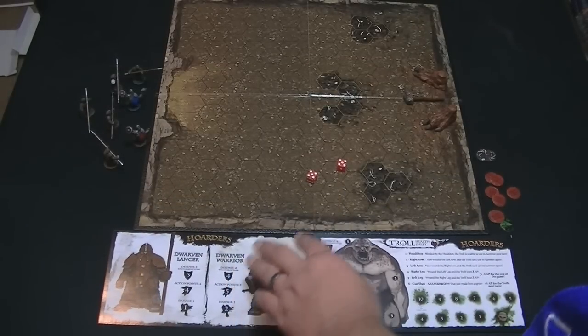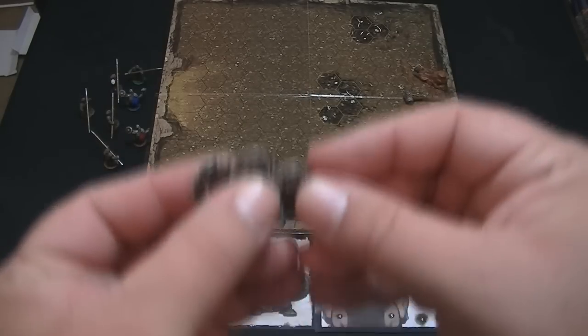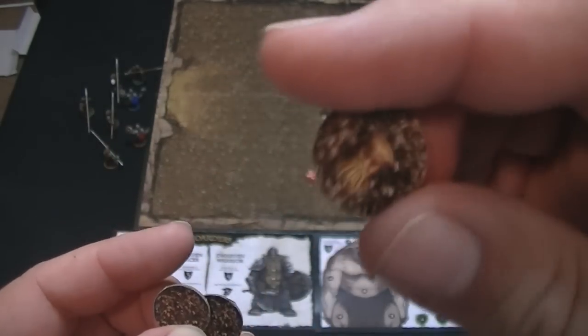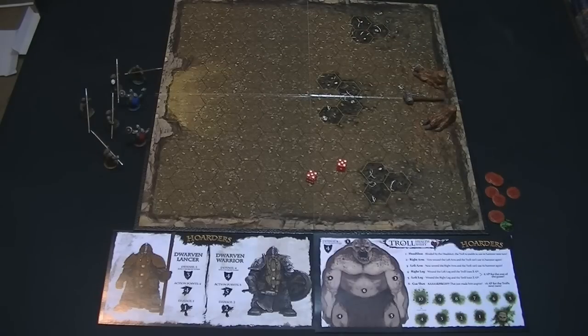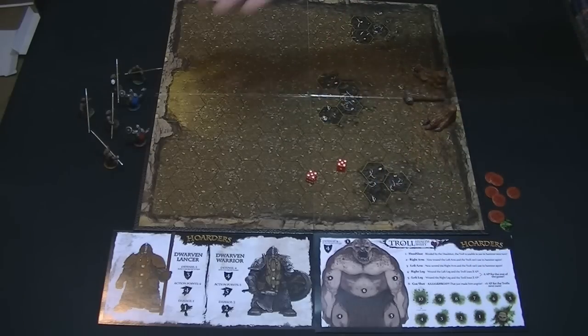When setting up, there are three tokens for the dwarven treasure — the dwarven relic will be hidden in one of them. There are two normal ones and one with the dwarven relic on it. The troll player places one token in each of the three treasure spot areas on the board. You could be gutsy and put the relic somewhere obvious to bait the dwarf player, or more likely you'll put it in a corner. The whole goal is for the dwarves to race in, grab the treasure, and get out — they win if they do that, or if they kill the troll.